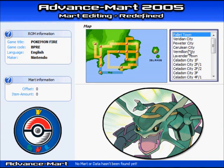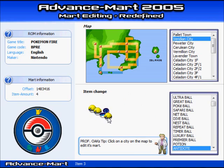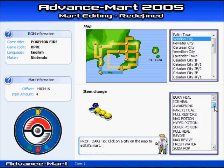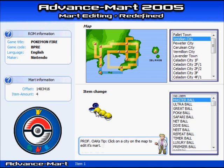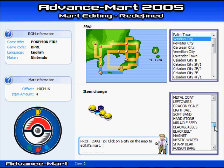So I have the Pokemon FireRed game that we have been messing around with lately. Now I'm going to go up to Viridian City and over here you see how many items they sell. Over here you see what item is being sold. Here you see it's the potion. I'm going to change that to a poison barb.